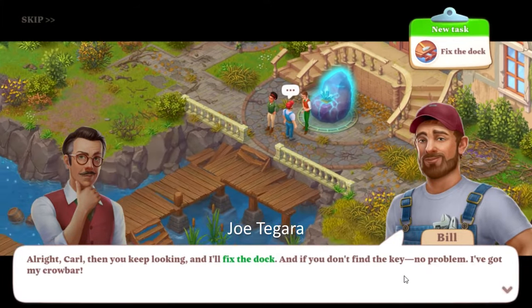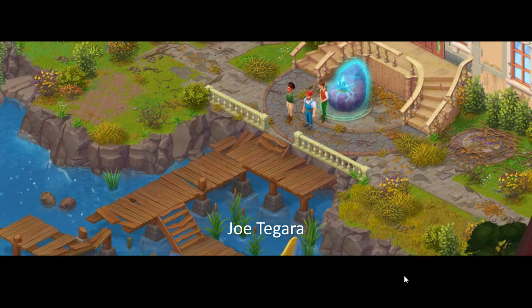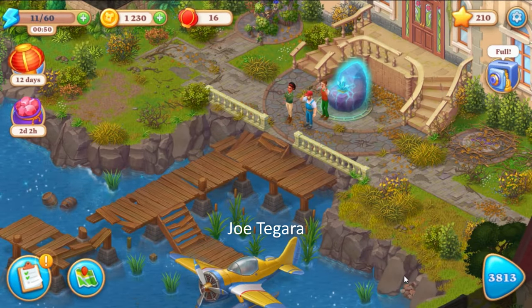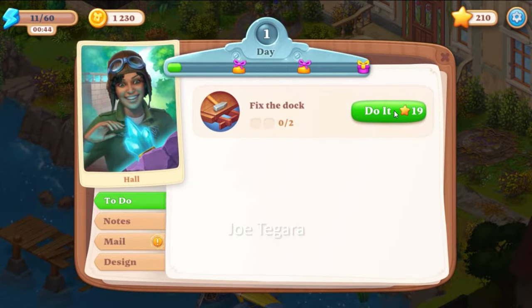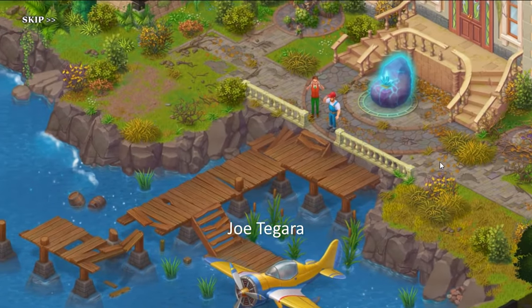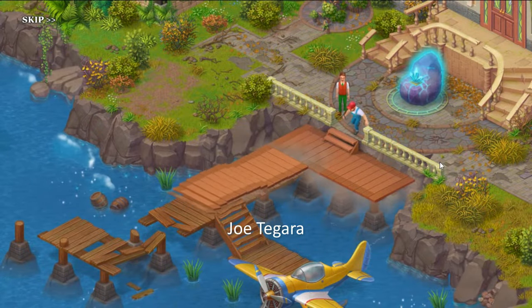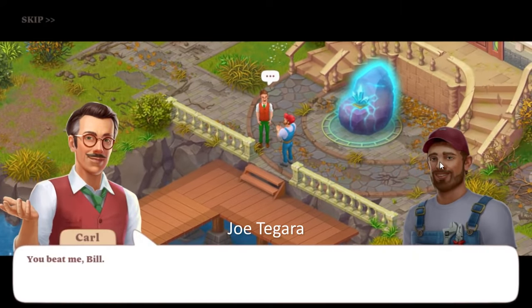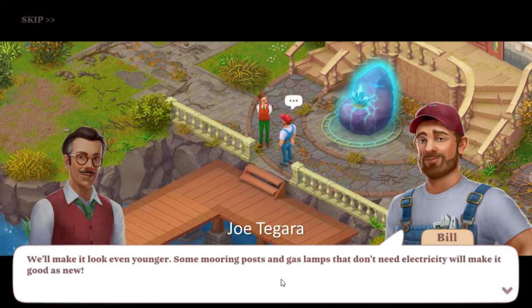All right Carl, you keep looking and I'll fix the dock. And if you don't find the key, no problem — I've got my crowbar. You beat me Bill, I haven't found the key yet. Hey, the dock looks amazing — it's hard to believe it's four centuries old! We'll make it look even younger; some mooring posts and gas lamps that don't need electricity will make it good as new.